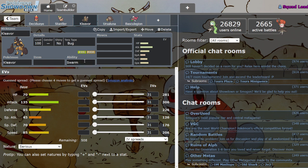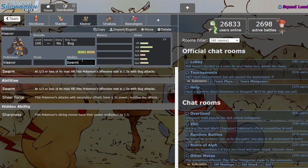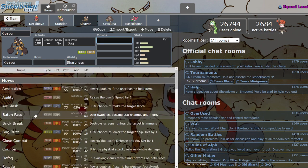Moving on — Kleavor. This guy's very cool. First off, Bug/Rock — not a crazy type at all, pretty mediocre — however, we look at these stats and we got 135 Attack, kind of nice, and okay defenses. Speed — 85 — definitely usable. Then we go over to the abilities, and he doesn't have Technician like Scizor or Scyther anymore, which sucks. But on the contrary, he has two other amazing abilities: Sheer Force and Sharpness.